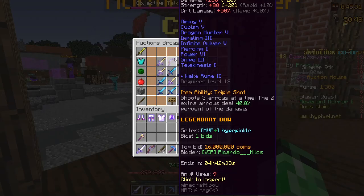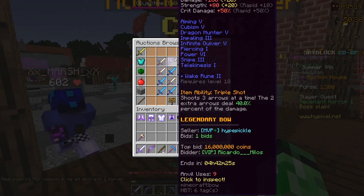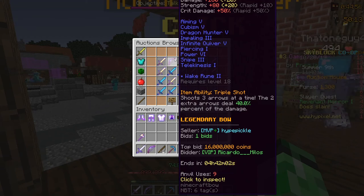I'm looking at a maxed out Runaan's Bow on the auction house to see what other enchants I could get. It looks like Snipe 3 and Dragon Hunter 5 are the only other two I definitely want. I don't think Impaling and Piercing are going to do anything — those are vanilla enchants. Impaling goes on a Trident and Piercing goes on a Crossbow, and Piercing just makes your arrow go through a mob to hit another. Which almost never happens, so Dragon Hunter and Snipe are the only ones I'm going for.